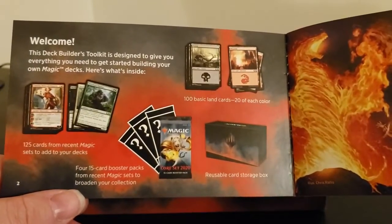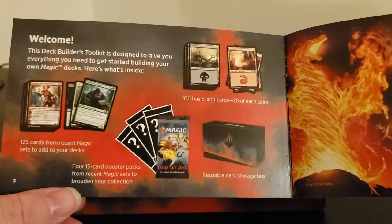It includes four random booster packs, 100 basic land — 20 of each color — and 120 cards from recent sets.